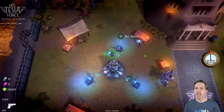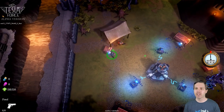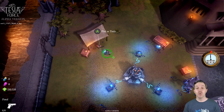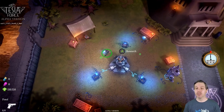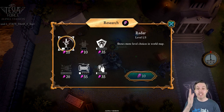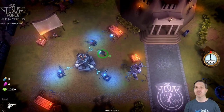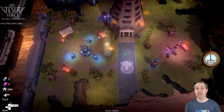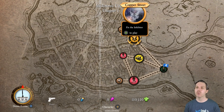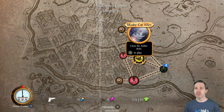I am Nikola Tesla — you have different characters you can play as. Research is permanent as part of your progression even though it is a roguelike slash roguelite. Let's hop in here and check some things out in Tesla Force.